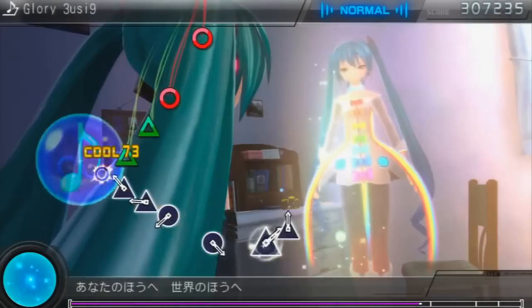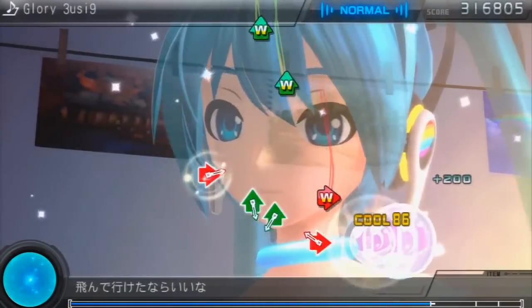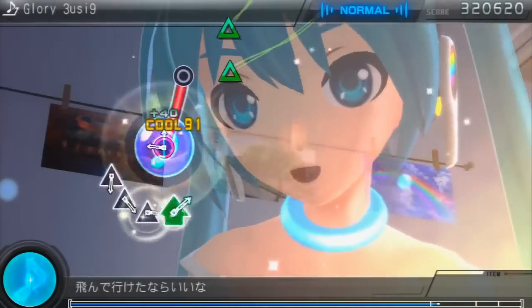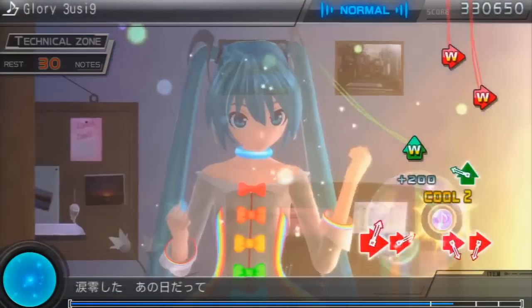Finally, the game even allows you to import your save data from the Japanese version of Project Diva F2nd — a particularly cool nod to hardcore fans who likely bought the Japanese version out of concern that there would never be a Western release. Sega really understands Miku's Western audience, and it shows.